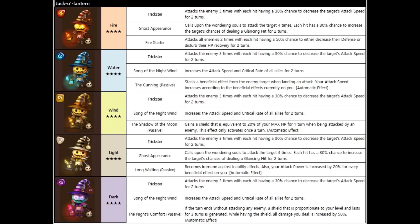The light Jack-O-Lantern passive: becomes immune against inability effects. Also, your attack power increases by 20% for every beneficial effect on you. It seems kind of like the Frankenstein too — the inability effects and the beneficial effects you have on you either increase or decrease how much damage you do, in this case 20% for every beneficial effect on you.